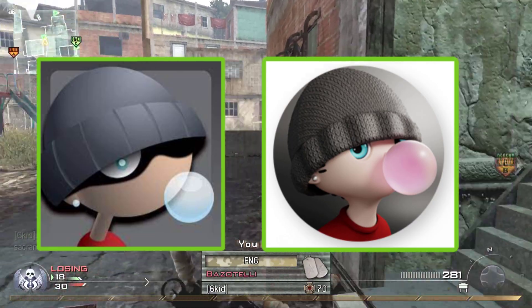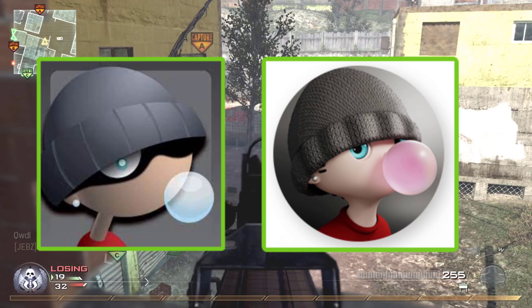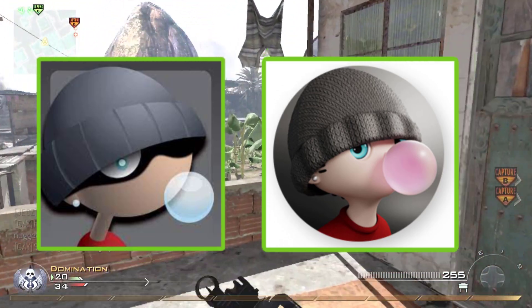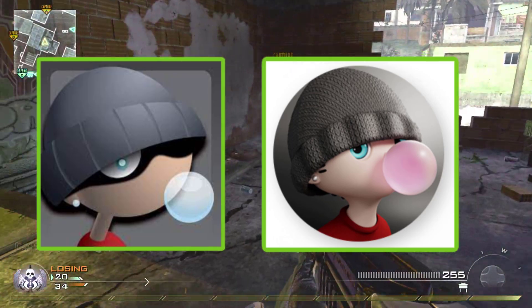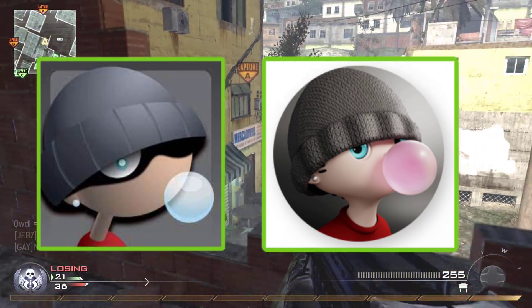The bubblegum bubble isn't even white or blueish — it's pink, and it just doesn't look cool or nostalgic. It looks like he's wearing a raccoon on top of his head, and it doesn't look as nice, but that's just my opinion.